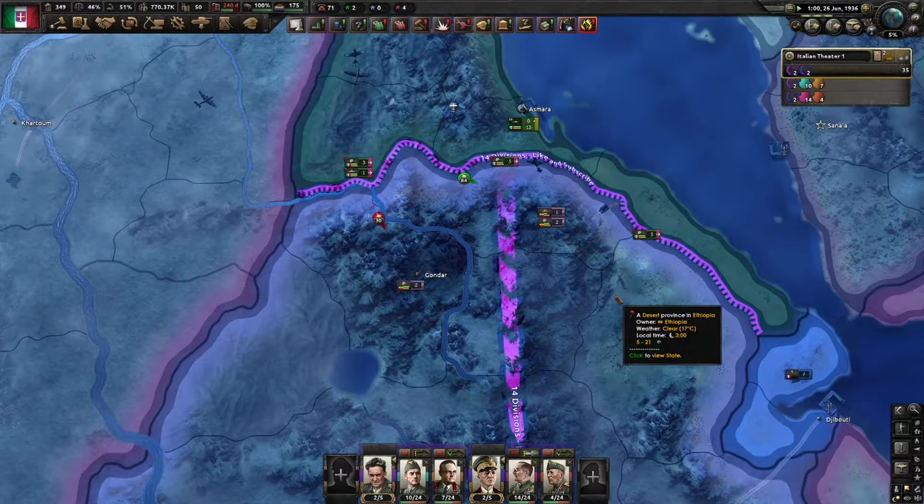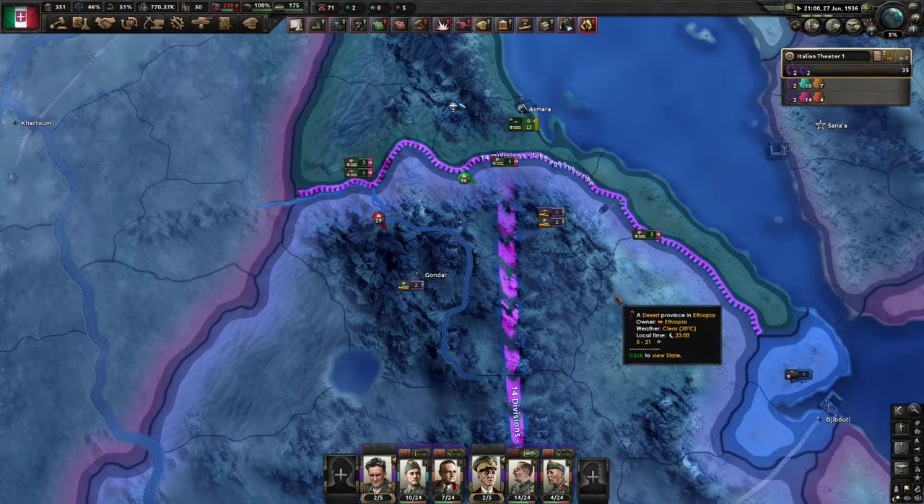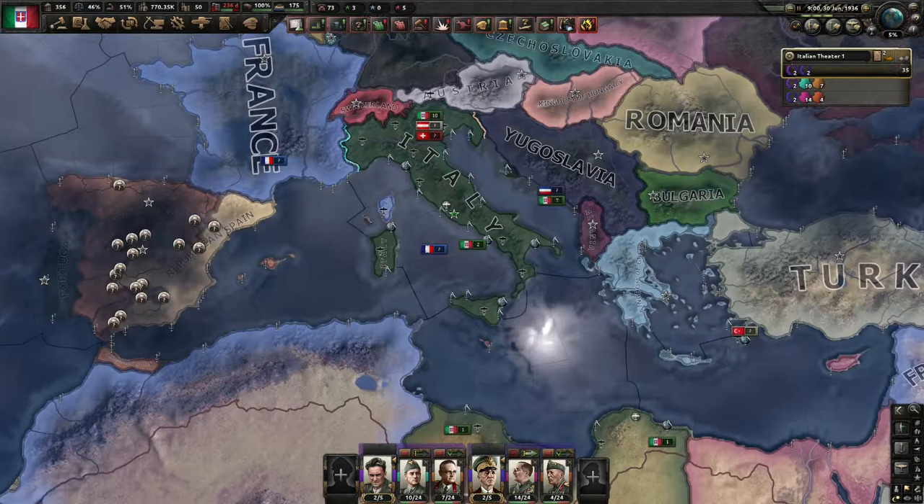Your air force is really just there to support your army and navy. You want your own bombers to be attacking enemy divisions and ships, but you also need to protect them from being shot down, and your enemy is going to bomb you too. So your fighters can protect your own planes, as well as try to stop or slow down the enemy ones. That's pretty much the idea of the air force.